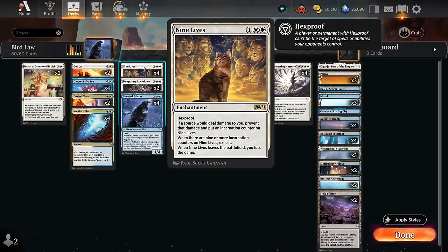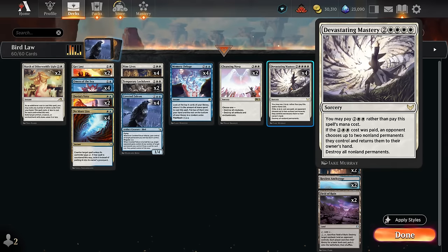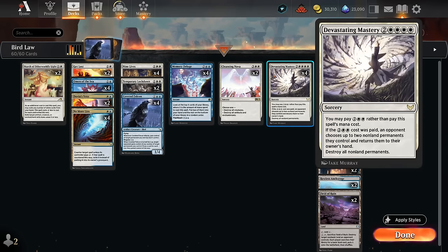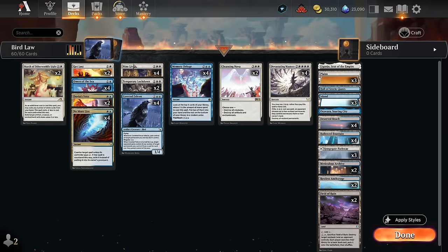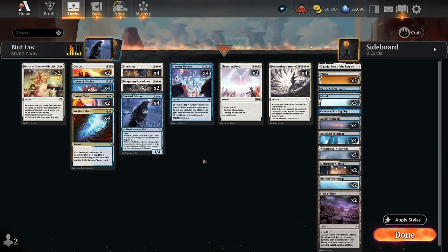Nine Lives does have hexproof so we can't target it with a card like Get Lost, but we can get rid of it using Devastating Mastery, which we can cast for just two and double white — the student cost — and then we get to destroy all non-land permanents. The opponent gets a chance to return two non-land permanents to their owner's hand; if they pick up the Nine Lives it just goes back to our hand and they still lose the game, because Nine Lives left the battlefield. With Cleansing Nova we can destroy all artifacts and enchantments, which will also clear Nine Lives and win the game.